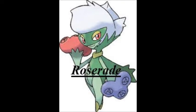Number 6: Roserade. This Pokemon is Grass Poison, and it is my main Grass type. Since it has Poison with it, I can say it's my main Poison type too. It has a base stat of 505 and is a really good Pokemon to use. Also, in a lot of competitive battling, this Pokemon is really good for setting up Spikes and moves like that, so it's actually very good competitively.